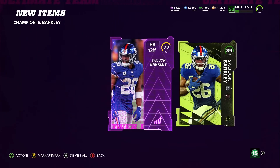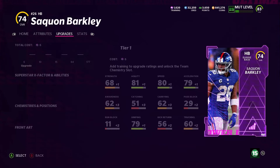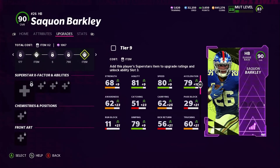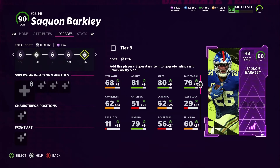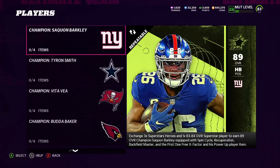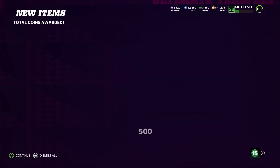Let me show you guys what it's going to take to power him up. He already has abilities and everything on him, so you're going to need his 84-to-85 upgrade. It's going to be 1,067 training — you can see I already have the training and I could go buy his card to power him up. He'll be up to a 90 overall with 89 speed. We'll see — I'm not going to do it right now. It's going to be 500 training since we completed the set, so that's why it's giving us that 500 training.